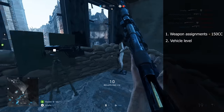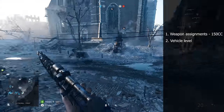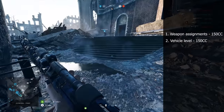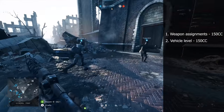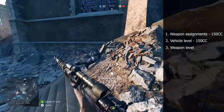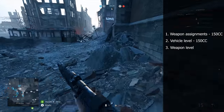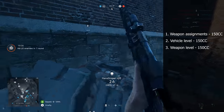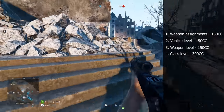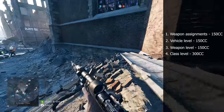Second, if you level up your vehicle, you will get 150 Company Coins for each level that you get. Third, if you level up your weapon one level higher, you're also going to get 150 Company Coins. And if you level up an individual class, you will also get 300 Company Coins per each level.